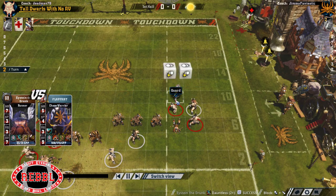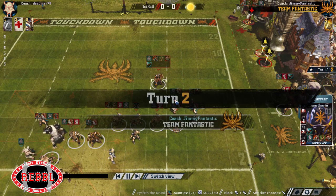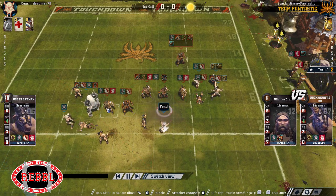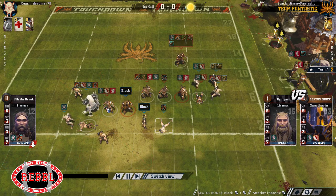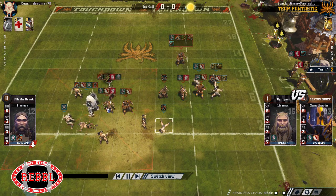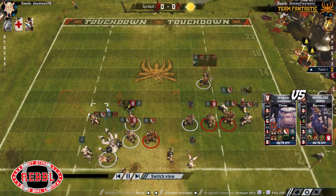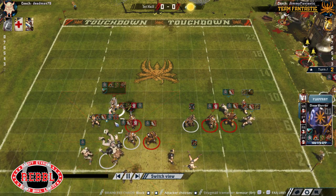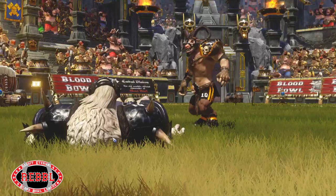Dauntless getting the hit. I kind of forgot about Dauntless there - I always forget about Dauntless on Norse runners. It's a bit sneaky, isn't it? But getting some blocks back here against Armour 7. Do nothing. Could have done this hit with Claw Pom, couldn't I? I should have done - I'd have been 4-5, maybe it would have been a GFI but I could have tagged him. I could have done that with Claw Pom. Oh, it's because I'm going to foul him as well.